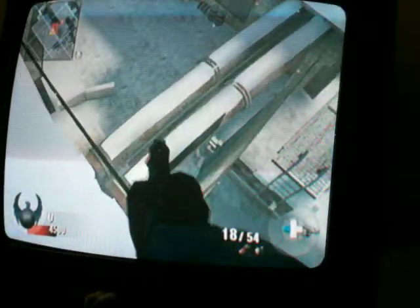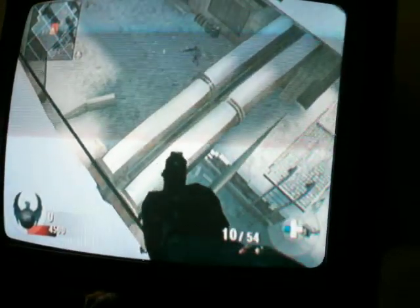First you need to get five care packages stacked right in there. I'm on top of the building, and then you need to tactical insert up here - as you can see, tactical insert on that. Then you need to put three care packages right underneath that ledge.